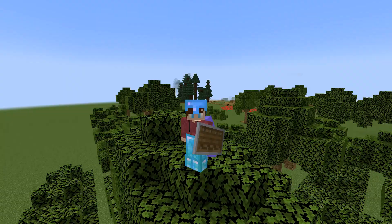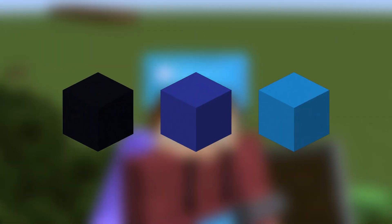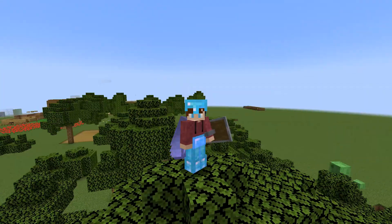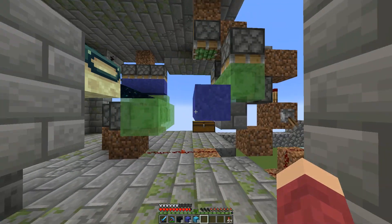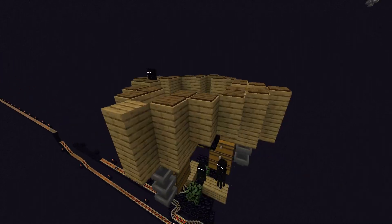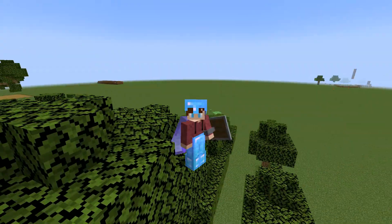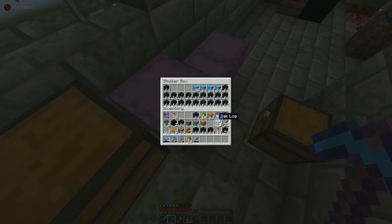Then it was time to work on one of the more difficult blocks to get: concrete. We need a lot of it — predominantly black, blue and light blue concrete. Since it's a gravity block, we can make an end duper along with a chunk loader. I have absolutely no idea how this works — I just watched a tutorial, followed it block by block, and even then it still didn't really work. I fiddled with it for a couple of minutes, and boom — it worked flawlessly. After AFKing for about five minutes, I was able to convert all the concrete powder into usable solid concrete blocks.